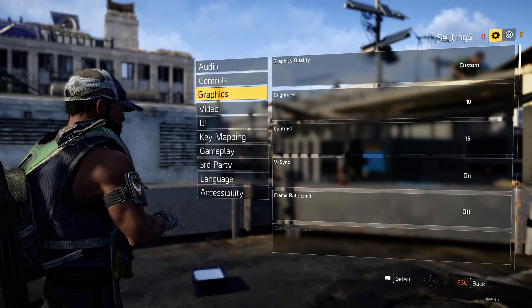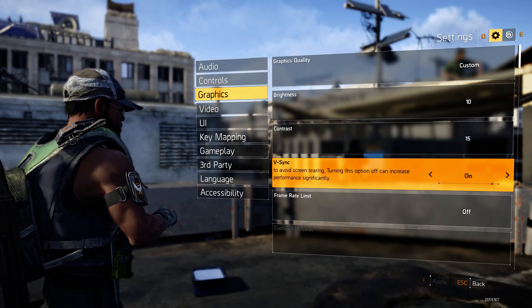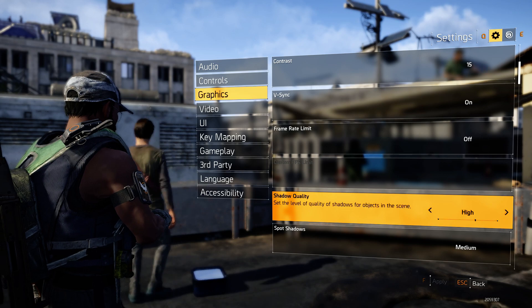Go into Graphics and set the graphics quality to Custom. Brightness on 10, contrast at 15. I do recommend having the frame rate limiter off.